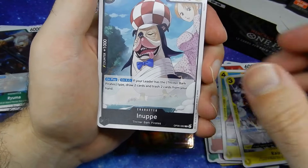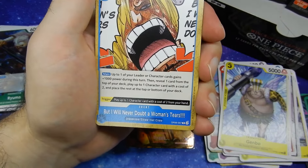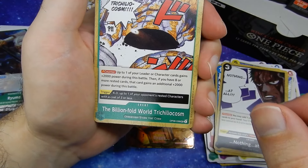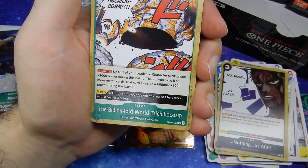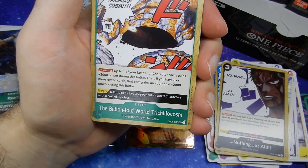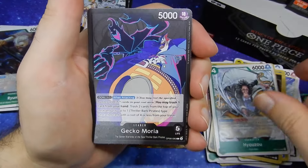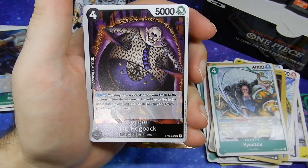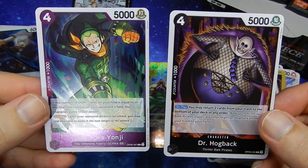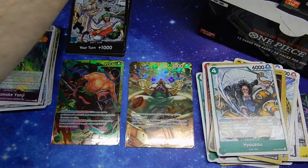We have Raizo. Inupe. Inazuma. Genbo. But I will never doubt her woman's tears. Nothing at all. The Billion-Fold World Trichiliocosm — I have butchered that horrendously. Hyozo. Gekko Moria Leader Card. Another Holographic Dr. Hogback. And another Holographic Vinsmoke Yonji.